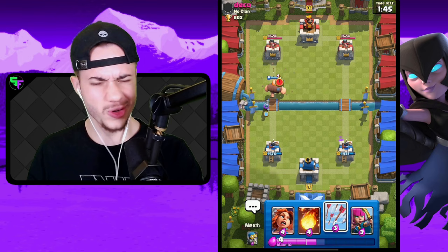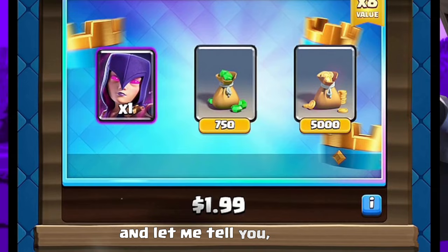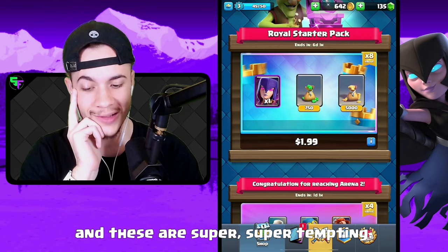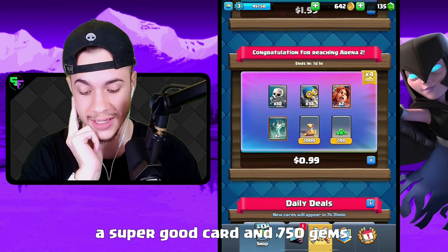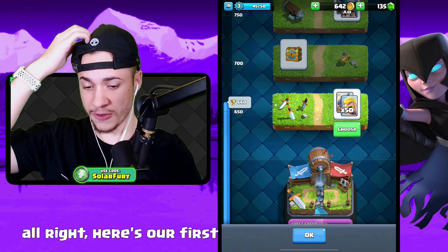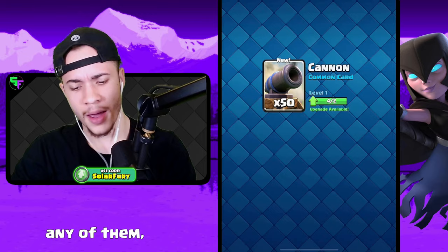There is our first win of day two. We got some shop offers that are super, super tempting — especially this witch one, because the witch is a super good card and it's 750 gems. But we're not doing any of it. Back to it — here's our first unlock of Barbarian Bowl. I'm not planning to use any of these cards, but I'll take the cannons and upgrade them a little to get to the next level.